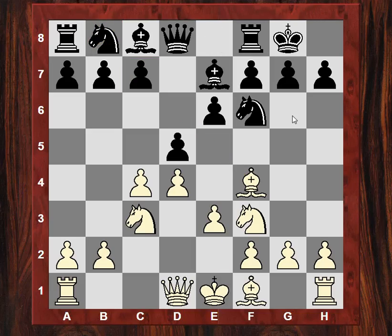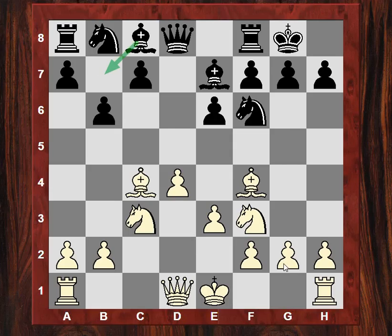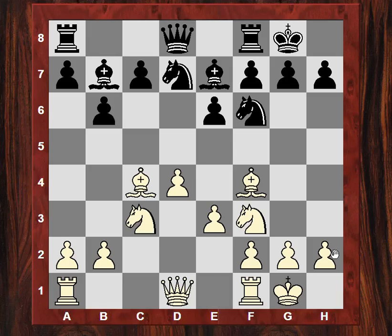e3 — very solid for white. Bd3, now Nigel takes on c4, making sure his bishop is going to be reasonable on the diagonal. Castles, Nbd7, and black's usual freeing maneuver here would be c5, a freeing pawn break.